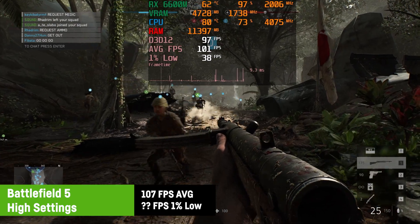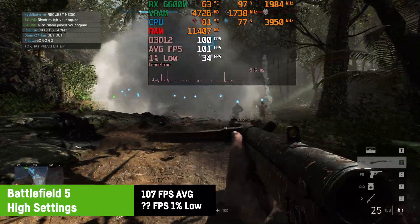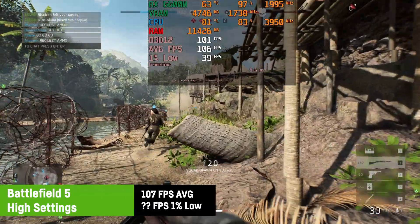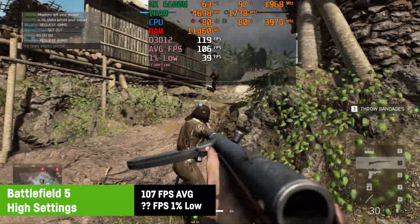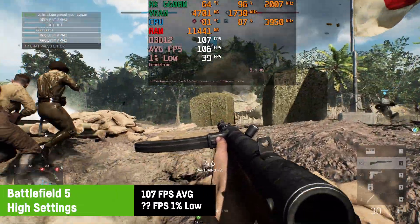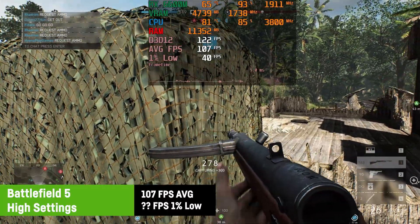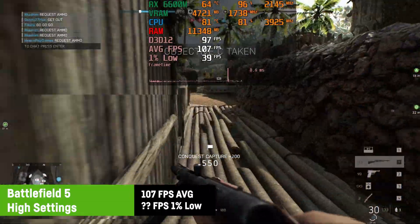In Battlefield 5 I saw an average of 107 FPS on high settings. I can't give you the 1% low in Battlefield as the game needs to be played for quite a while before it starts stuttering — it just needs to load all the sounds and textures before you can get smooth gameplay, and once you've done that it changes the map. So you'll have to go without ever knowing the actual 1% low, but the average was solid.